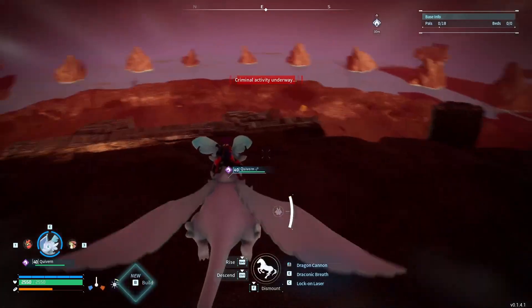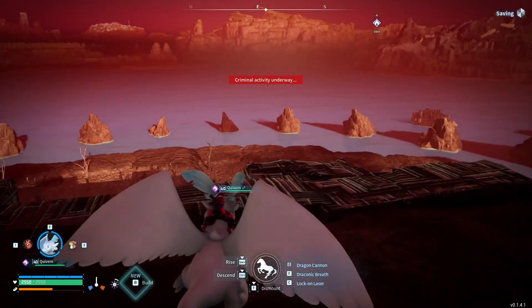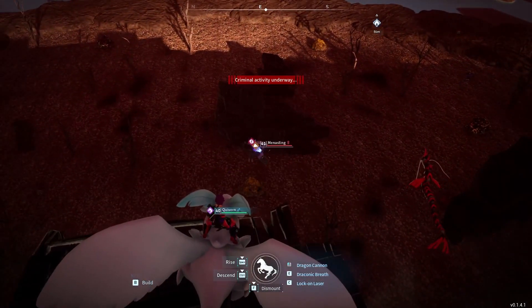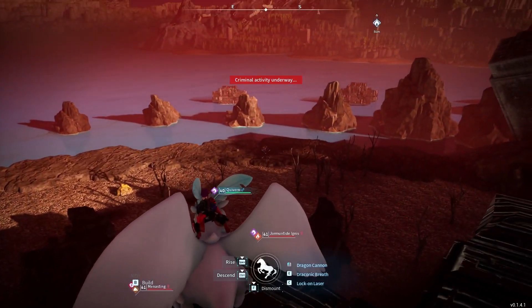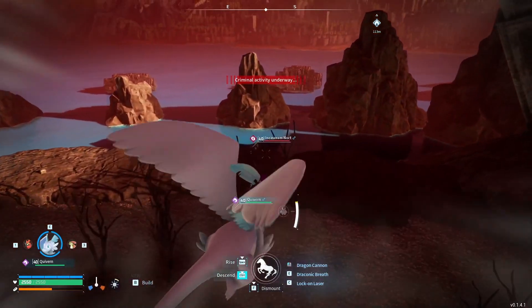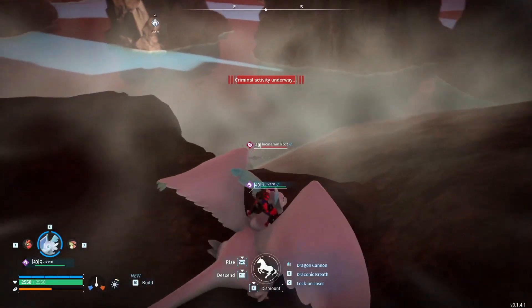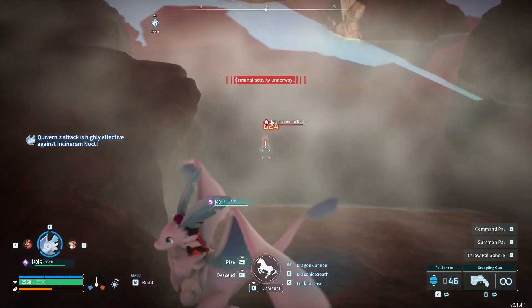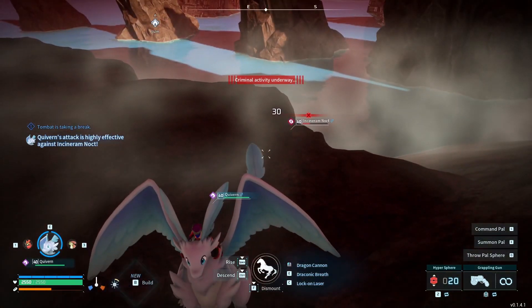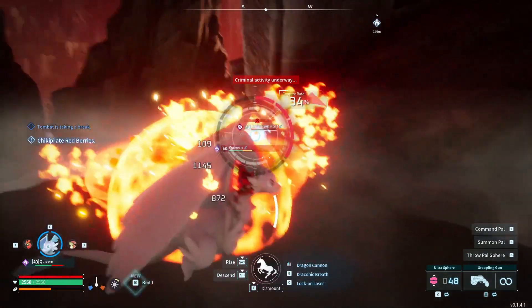We saw before when we came here - this is the one we've already visited - we saw Jormantide Ignis, which I'd like to capture. It would immediately be level 41, which would be a nice powerful thing to add to the team, as we are still a little bit of a dragon tamer. We also have Menacing over here, so that's not just from bosses. We also have something running off in the distance - an Incinoram Noct. There's a lot of things here we haven't caught yet. We may be a criminal for doing this and that's okay. Let's start fighting this Incinoram Noct and see if we can get it weakened. We have a ton of Ultraspheres for today.